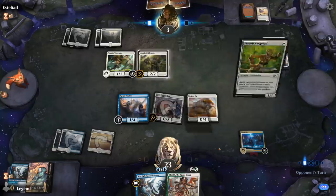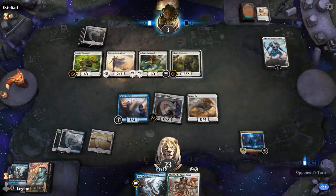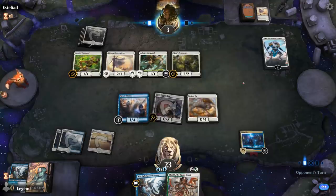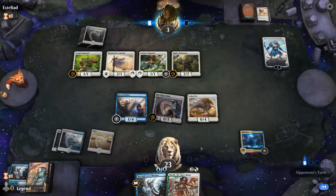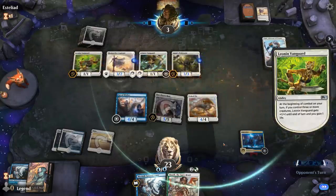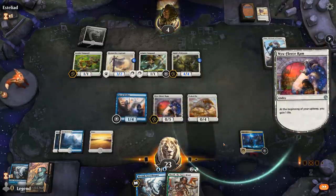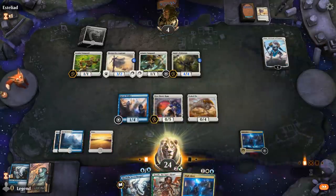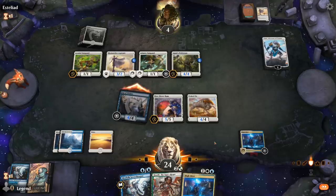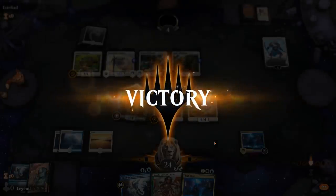Pride Mates into Vanguards — not bad, can go up to four, but they're going to need the City's Blessing, and they're one permanent short. If they Tribunal the High Alert, I've got Huatli to still kill them. Fae of Wishes is going to get across the finish line. Sweet — managed to beat Mono-White Aggro. On to the next one.